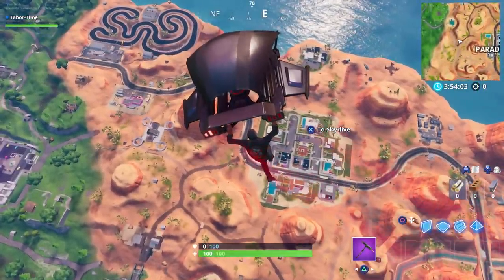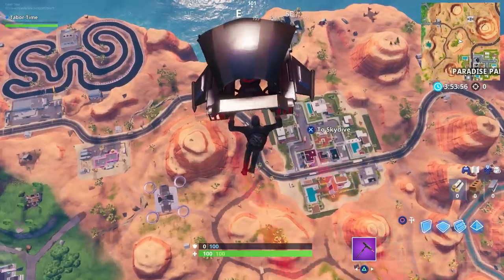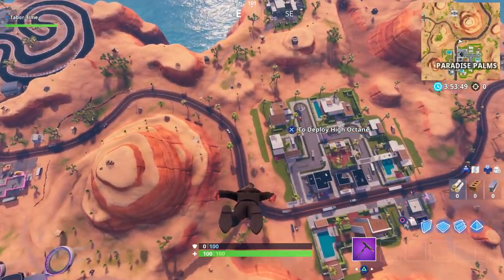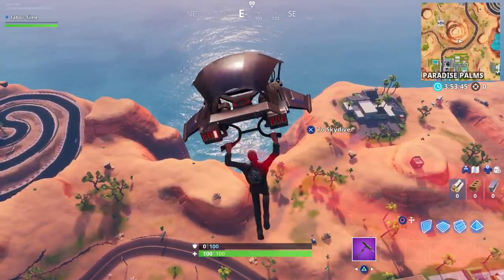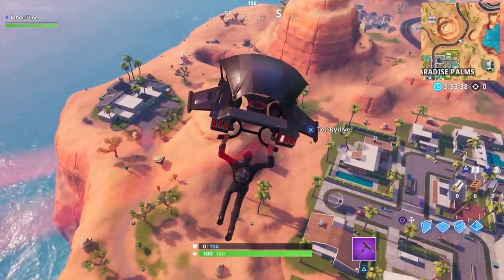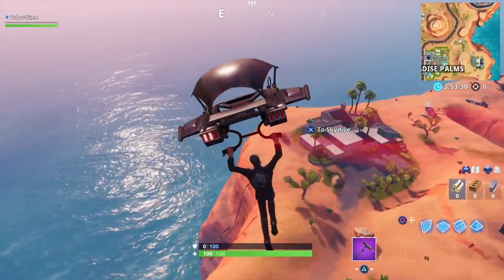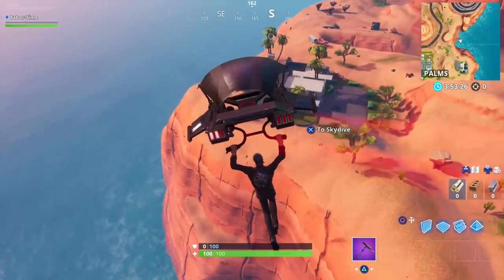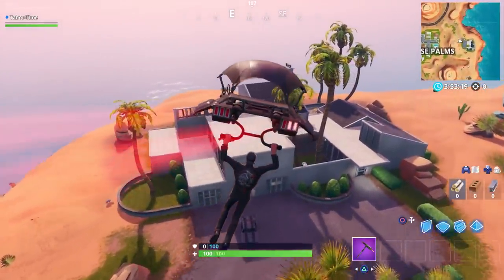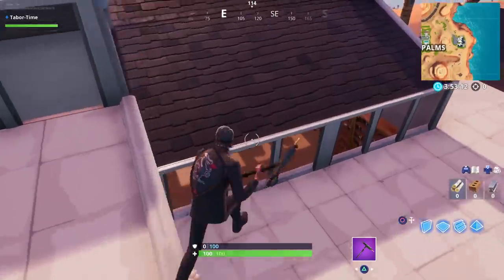I actually recorded this video yesterday when Season 9 dropped, but I did seven videos yesterday and didn't want to bombard my subscribers. So I'm redoing it this time in Playground mode — last time I did it live and didn't know where all the chests were. In Playground mode all the chests and items always spawn. As you can see, where Calamity's house used to be, John Wick has moved in and kicked her to the curb — this is now the John Wick mansion.